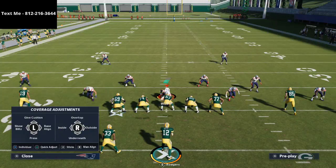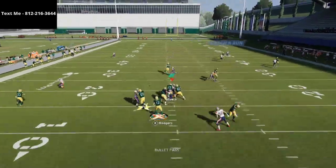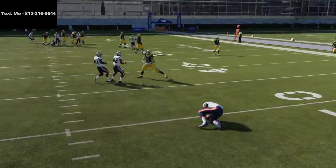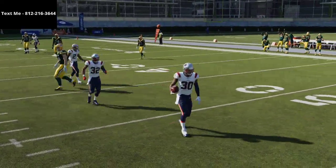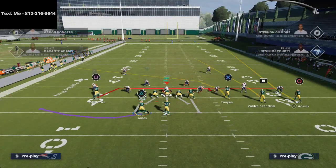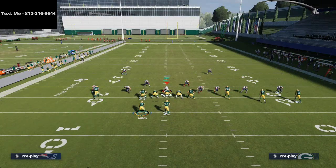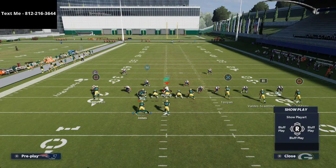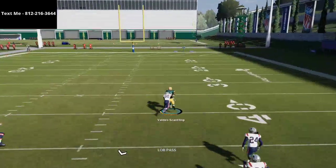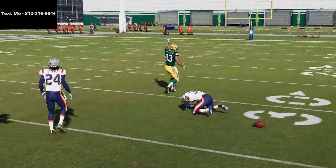This works really well against press man-to-man, and you also have other reads as well. The pass lead is the key to the route — it is a tender throw if that safety is there. Now if they take the safety away, just lob it up — he'll beat his man over the top and it'll be an absolute laser if that safety is gone.